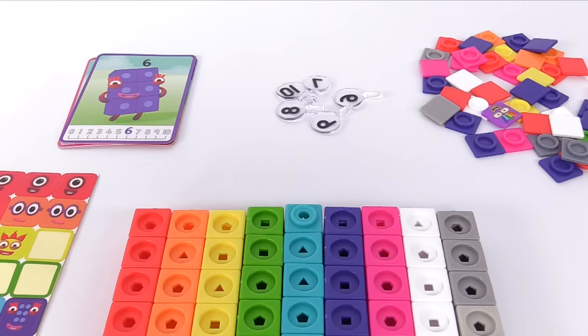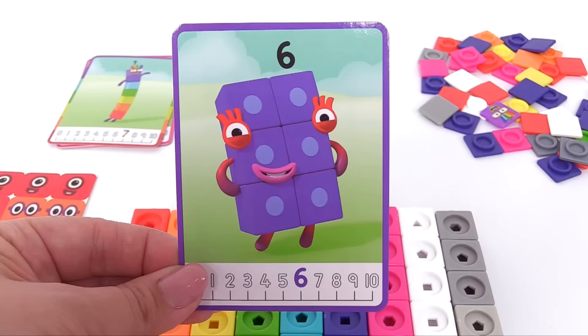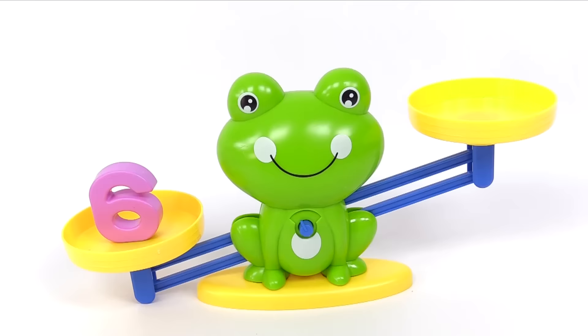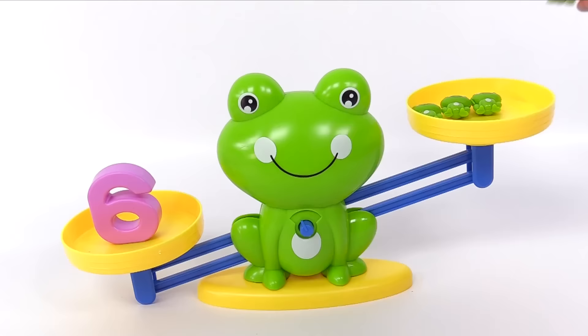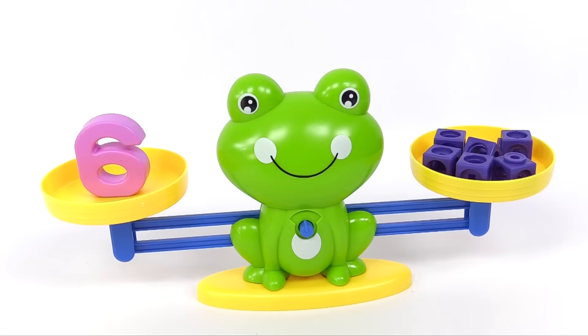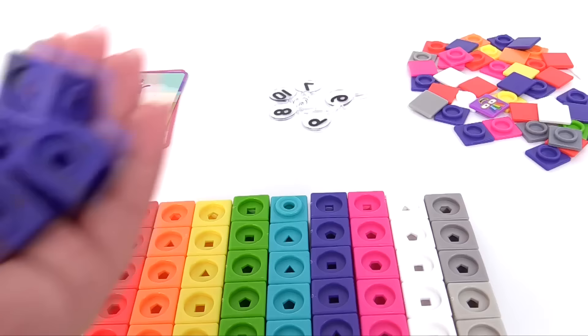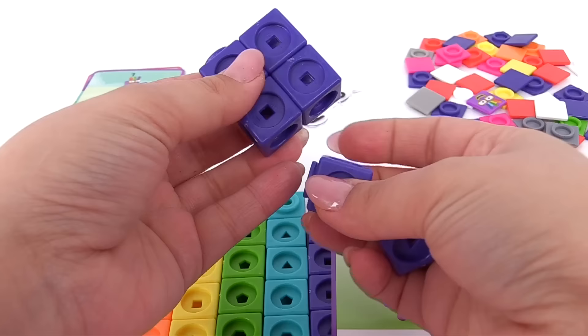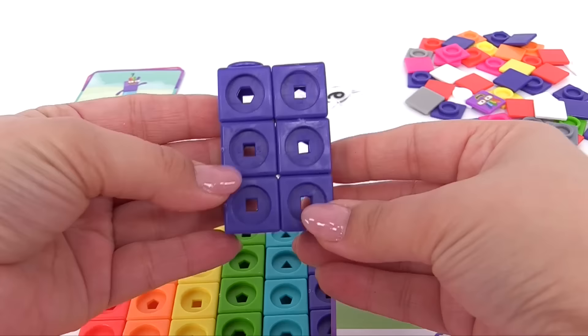Next, we're making the number 6. Let's go find the blocks. Here's the number 6. Let's help balance the scale — let's add these frogs to the other side. Here's 1, 2, 3, 4, 5, 6 frogs. It worked! And there's our number block pieces. Let's build the number 6. Number 6 is a rectangle, so we'll add 2 pieces up top, 2 pieces in the middle, and 2 pieces on the bottom. We have a rectangle.